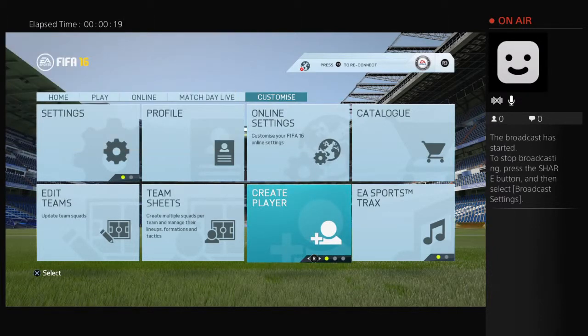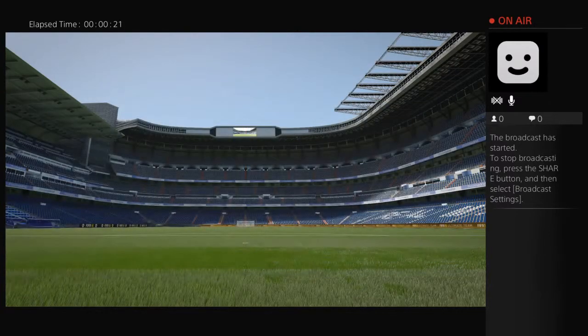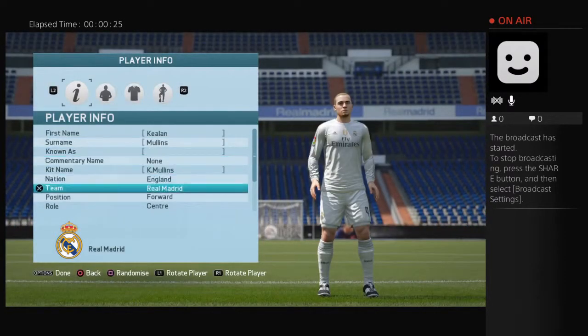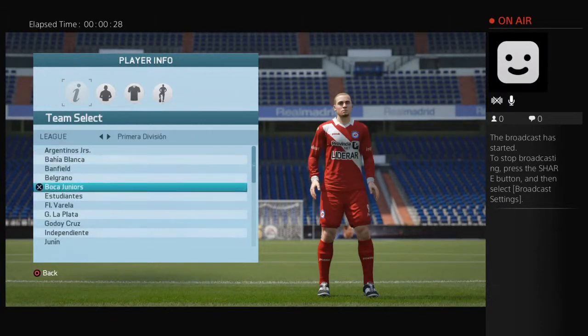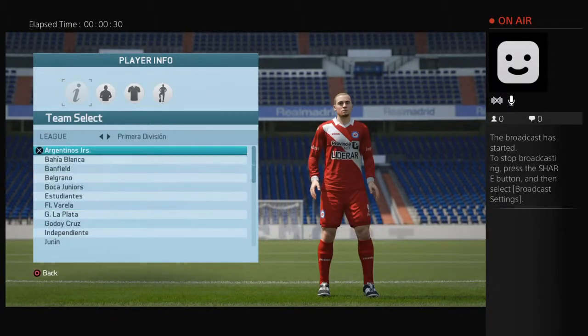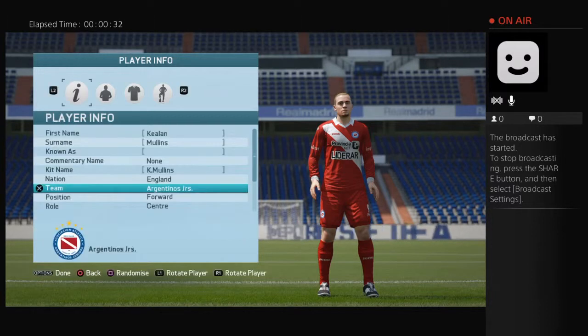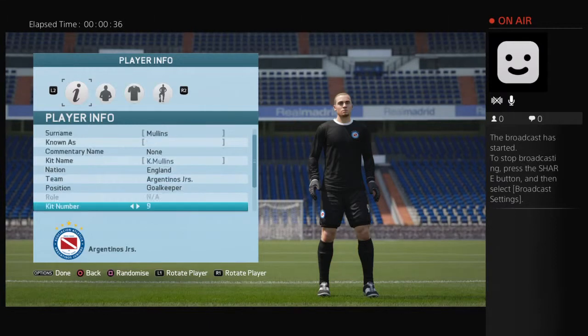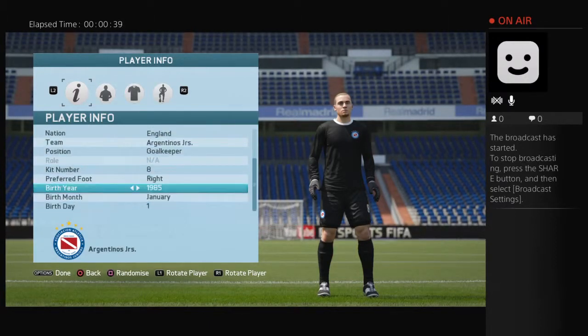Not even once scored a goal on him. So you can go on Create Players, go to Armature. You can be any team you want, even your team. So go to Goalkeeper.